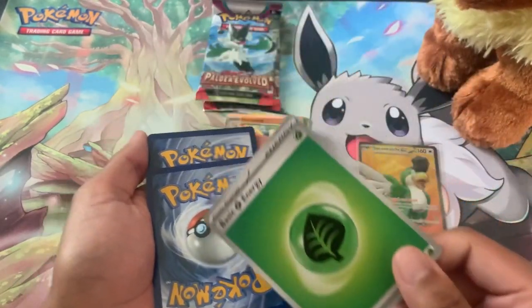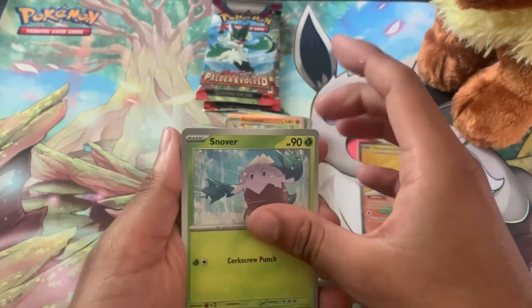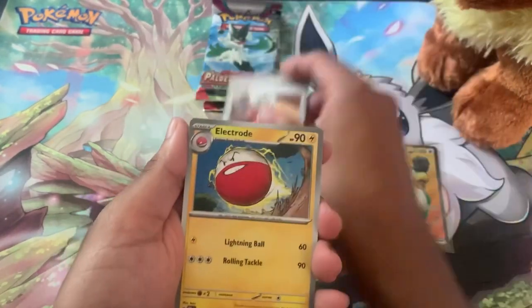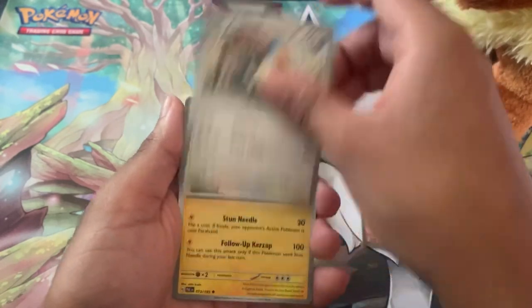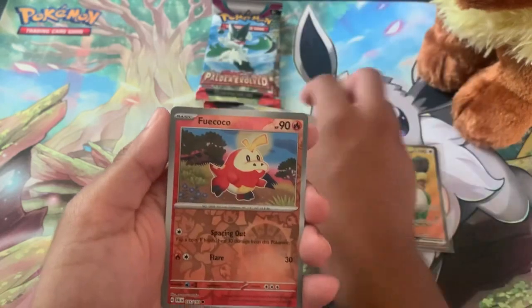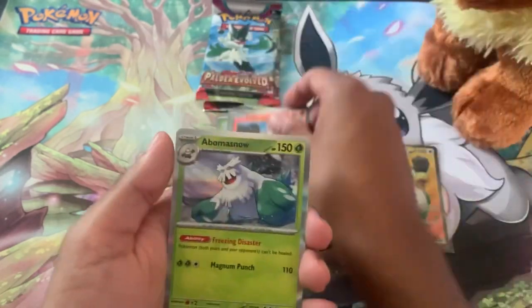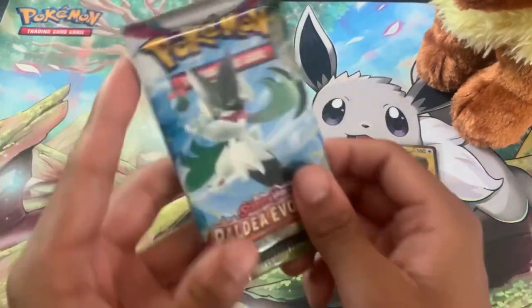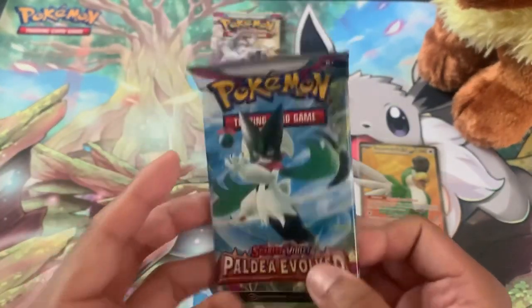We got Leaf Energy and there we go — Snover, River Lechonk, Palafin, Clay Roll, Electabuzz, Pencherin. Reverse holo Wigglytuff, reverse holo Palafin, and Baxcalibur. Okay, I don't think we have this one yet, so this is a few new cards. Here's the last pack from the booster bundle.